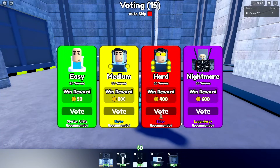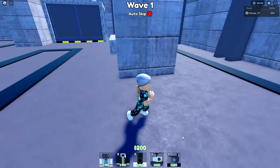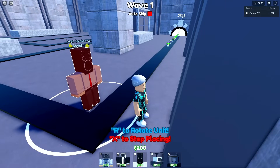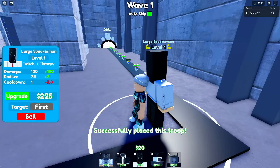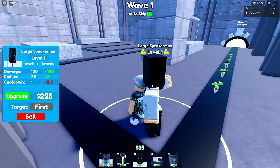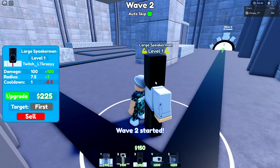The reason we're doing it this way is Nightmare mode was Toilet HQ, Cameraman HQ is hard mode, medium mode is the Desert, and easy mode is Toilet City. It's like a little time capsule — playing how the game was meant to be played and seeing how well we do. Let's start with the Large Speaker Man again. If you're really new to this game, he's a unit you'll want to try out — he's not that bad, I promise.